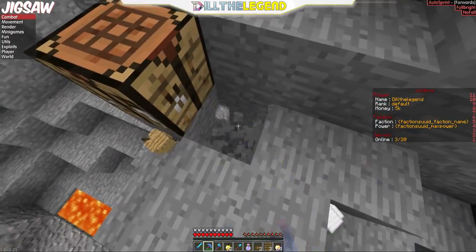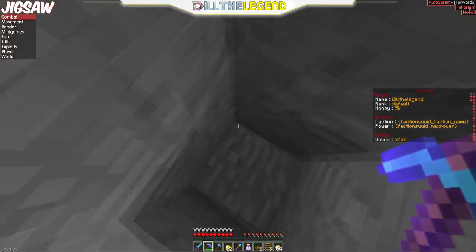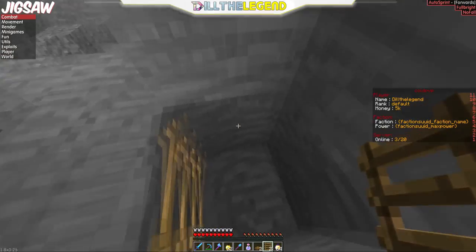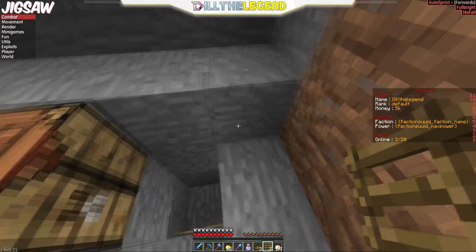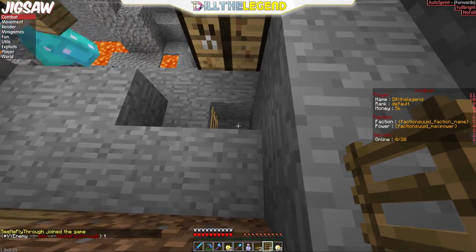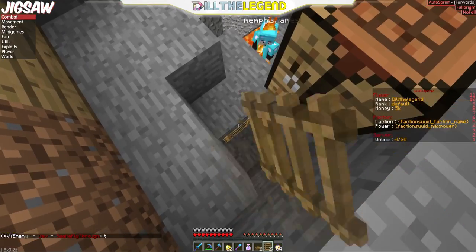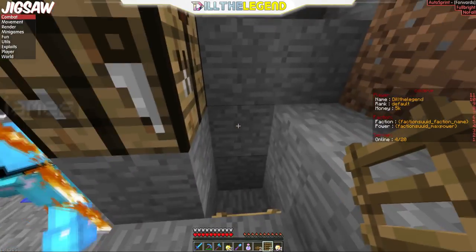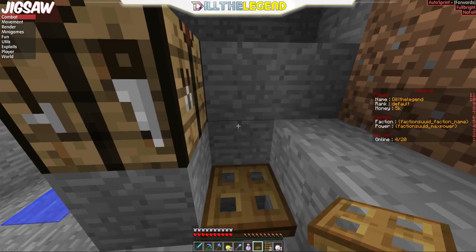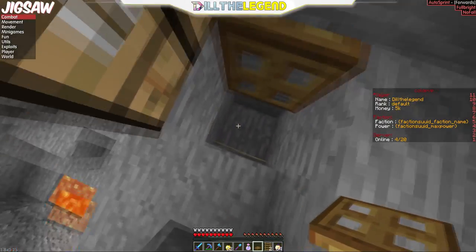Now all you have to do is dig a hole two blocks deep and right next to it put just one little hole so it looks like a little step. Going down these steps, put a ladder right there - make sure you do that, because some of you will have trouble. It has to be on the inside. Now over here on this block we're going to place a trapdoor, and it has to be on the bottom part, not the top part. When you open it, it does this.